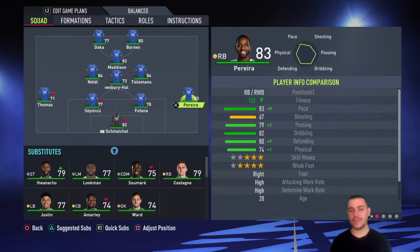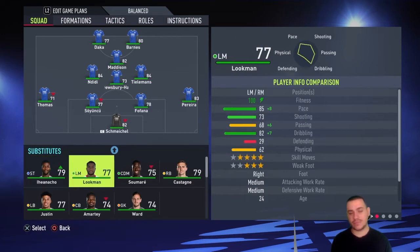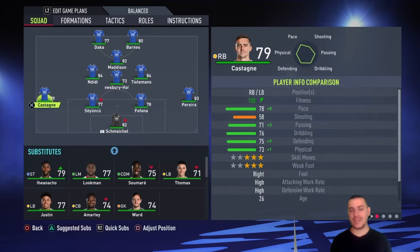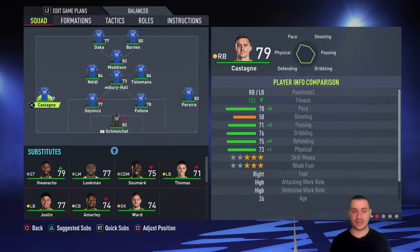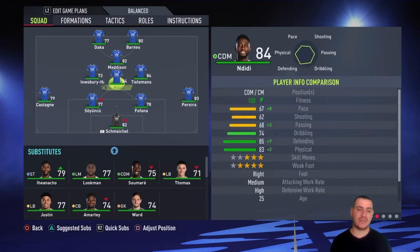Pereira is going to be your right back — very solid, short and fast, he'll get the job done at that position perfectly. Castagne is going to be your left back. He is adapted there and can play the left back position well. You also have Justin, but Castagne is better in almost every single stat — only minus-4 pace, but that doesn't matter when he's better in every other stat.